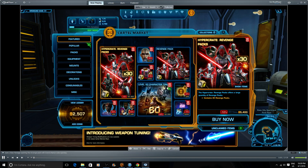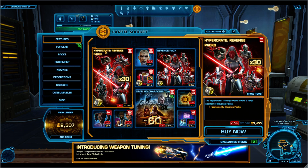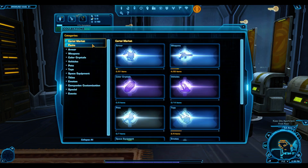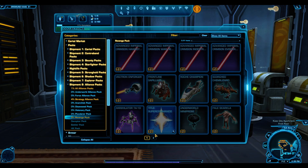Hello everyone, welcome to another video. This one is going to be a pack opening — patch 4.5 has hit and we have the Revenge packs. They were actually supposed to be called the Avenger Cartel Pack, but the name was changed to Revenge. The big major jackpot item in this pack is the new lightsaber, which is going to be super popular and probably sell really well right off the bat.